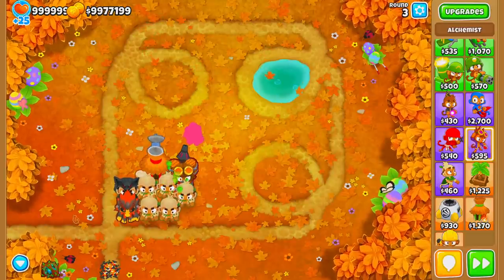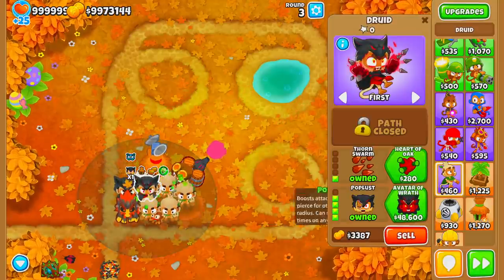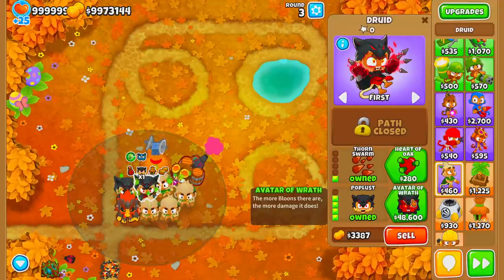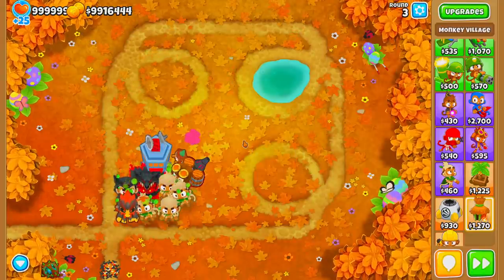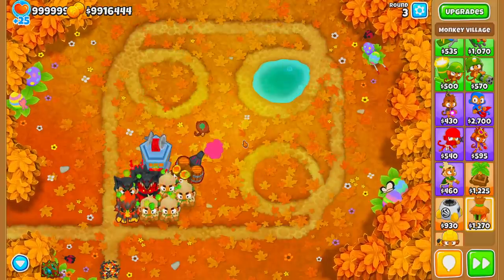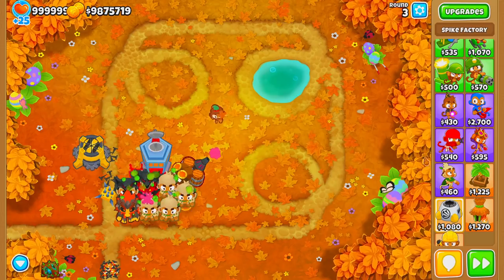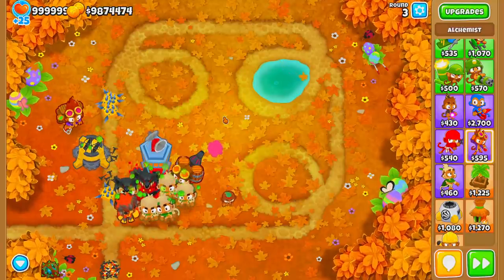Once your Druids are all upgraded to Poplust with Thorn Swarm, start saving for the Avatar of Wrath. Under most circumstances you can afford it around round 82 or 83. Once you have the Avatar of Wrath, immediately upgrade your Monkey Village to MIB so it can pop DDT bloons. Then grab a Spike Factory upgraded to Perma-Spike with Faster Production and then Even Faster Production, and place an Alchemist on top of your Perma-Spike.